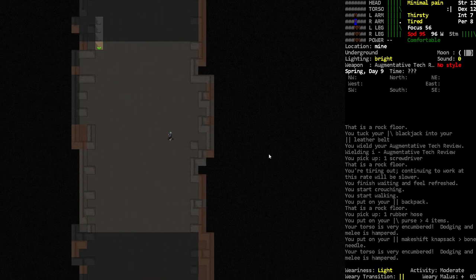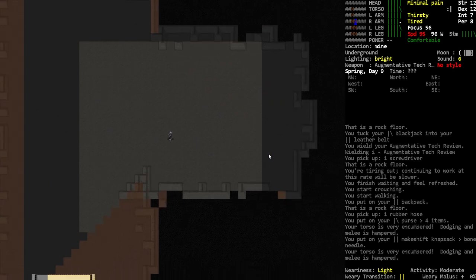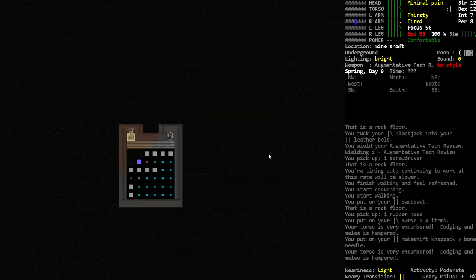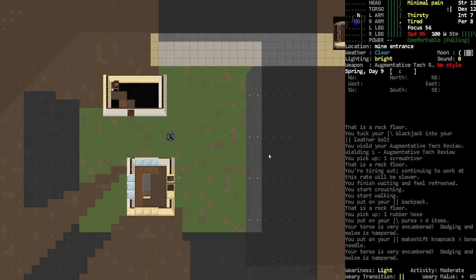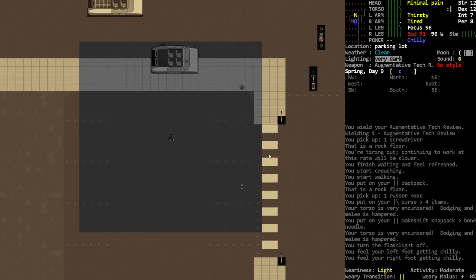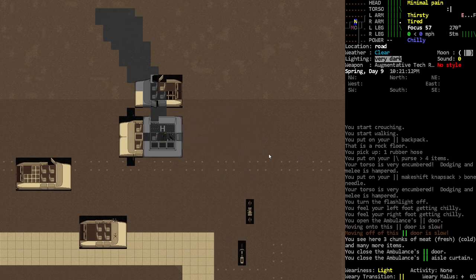We didn't even really technically need the gas mask then. Good news is that we are out of there, safe and sound. And it even had a little light to spare — look at that! We did get mechanics up to level 3, but without the bolt thing it doesn't really help us much.